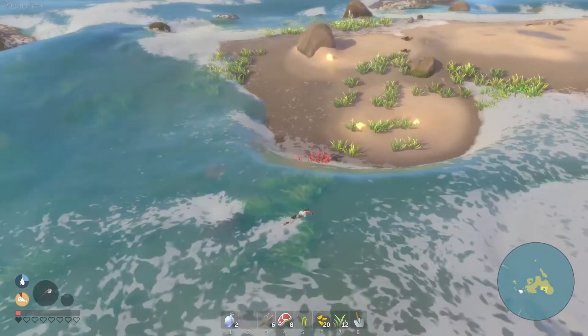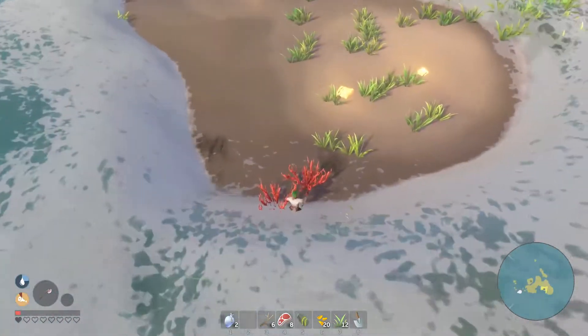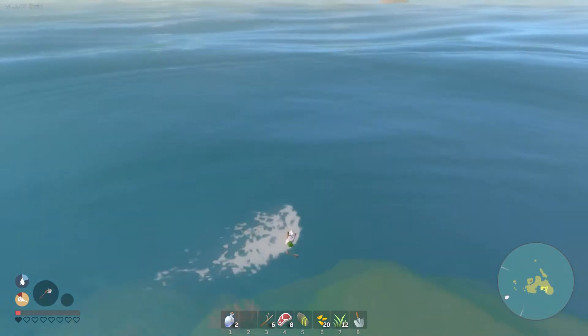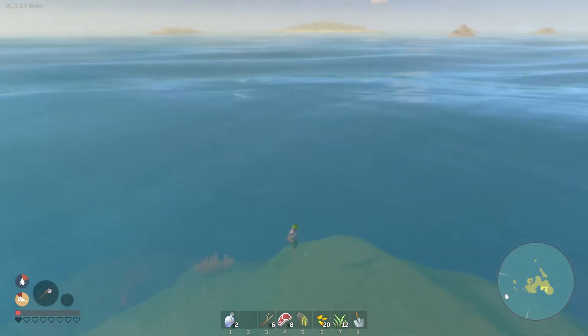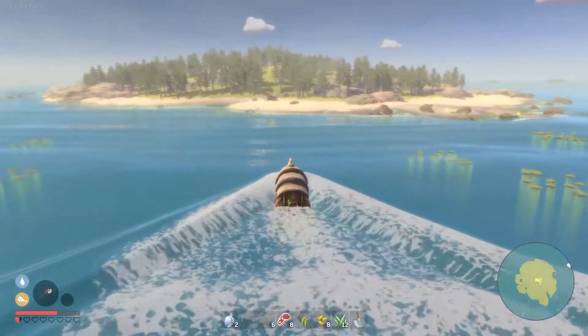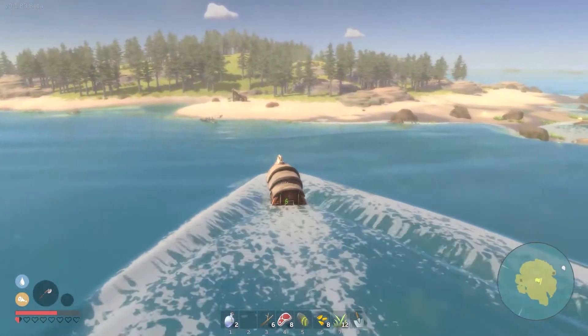You need to get yourself some yellow crystal and fire coral. After obtaining those you can craft a flare and summon the trader or the fairy in the water, which will bring you to the second island after paying him a couple of shards — where you can find yourselves the green jellies.